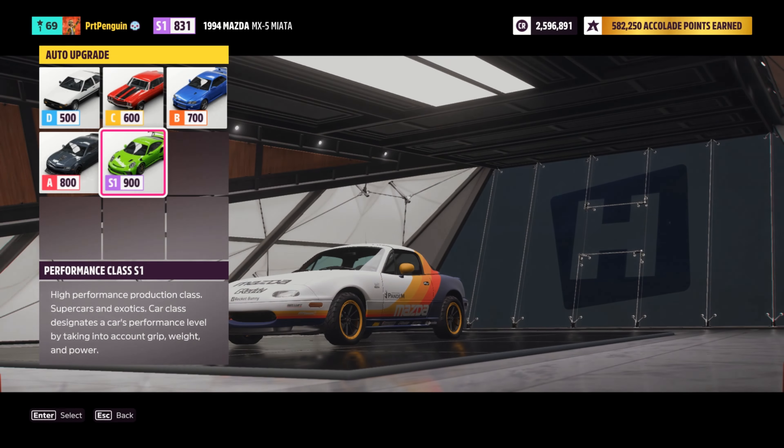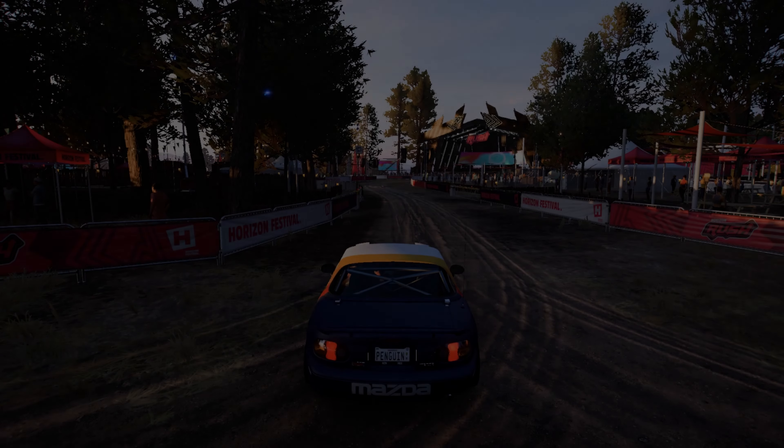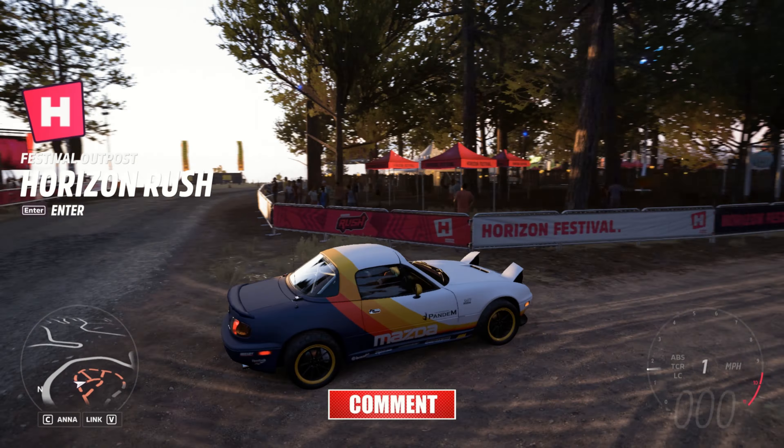We're going to auto upgrade this bad boy as high as we can — I can go from 831 to 878 PI, I'll do that. Big spender over here on my Miata, that's for sure. So I've built a beast of an off-roader in this first-gen Mazda Miata. Time to take it racing.